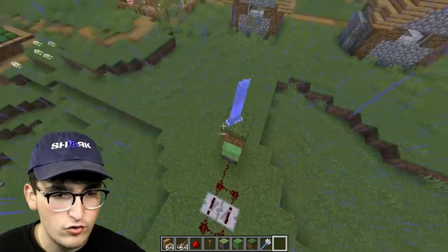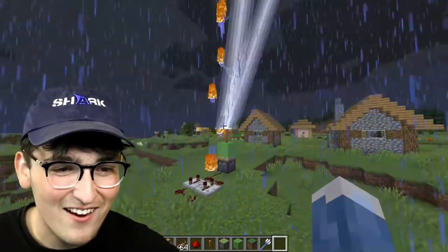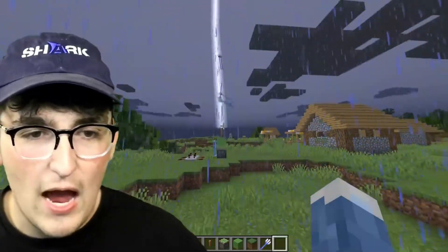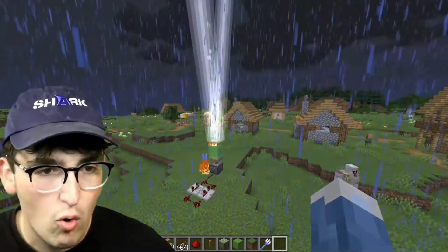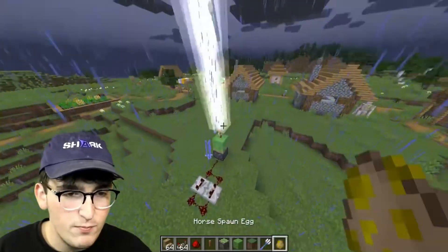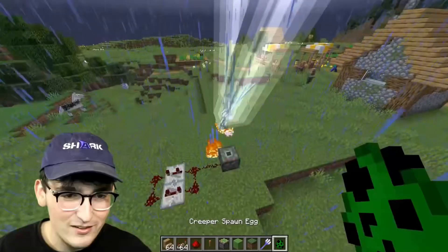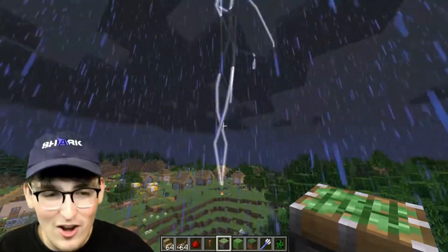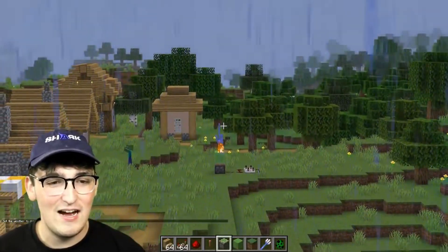I've got about 15 tridents right there. Three, two, one - oh my God! That's so sick, it's just continuously going. This could have so many good uses. You could probably set up a farm here to make charged creepers or skeleton horses - there's a million things you could do. Even if we spawn a horse here - oh yeah! And a creeper - we got a charge creeper! This is so insane. We also got a witch. This is way too hectic - let's set the weather back to normal.